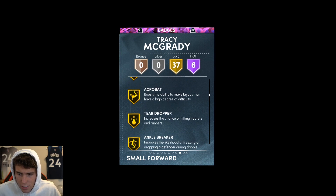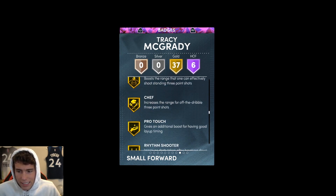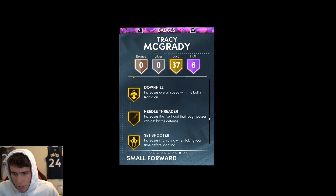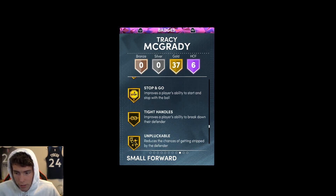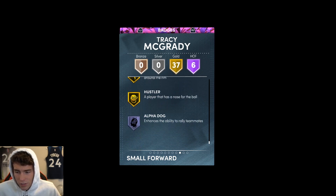37 on gold: Catch and Shoot, Corner Specialist, Difficult Shots. He does come with Ankle Breaker, Glue Hands, Dimer, Pogo Stick, Lucky 7, Limitless Chef — both good badges — Bailout, Downhill, Net Shooter, Quick First Step, Space Creator, Titan, Unbrackable, Bullet Passer, Limitless Takeoff, Fast Twitch, and Hustler.